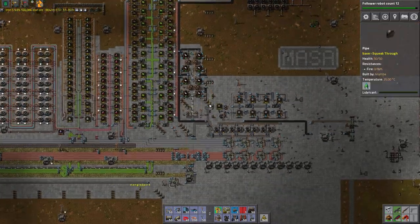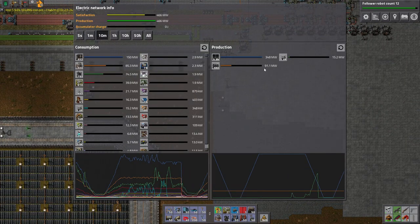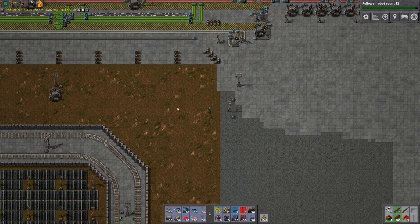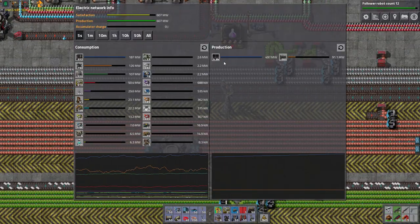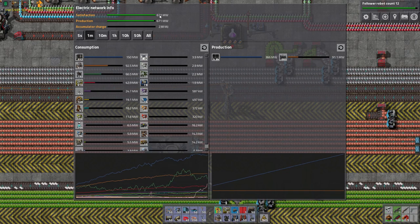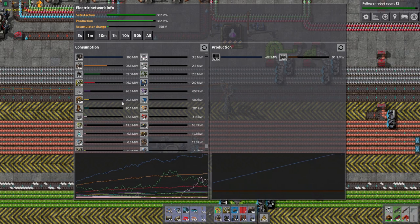Alright, but the power is terrible. We're still getting power from some steam. Let's see — a solar panel averages 42 kilowatts per hour, we have 9,800 of them, times 42, so that means we have 411 megawatts of power. This is the average that many solar panels should be able to sustain. And we're using 650 at the moment. Part of that is the accumulator charge.